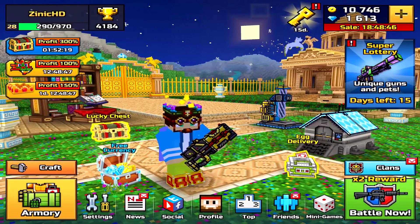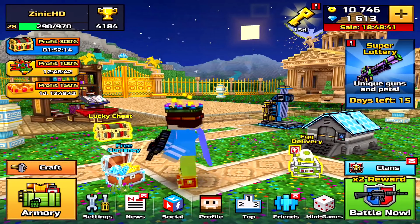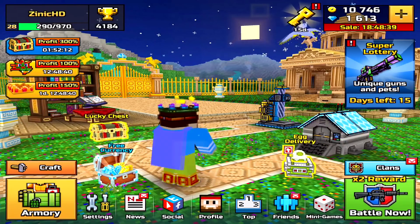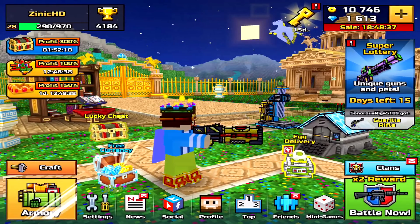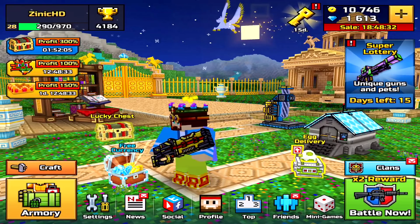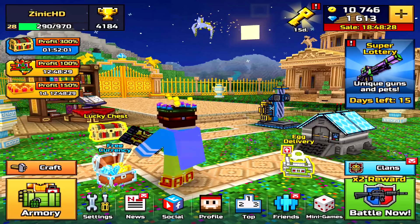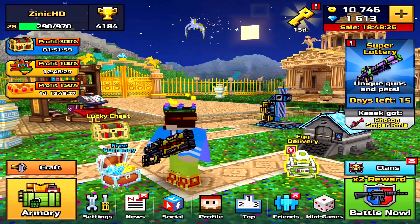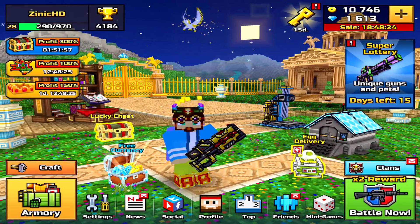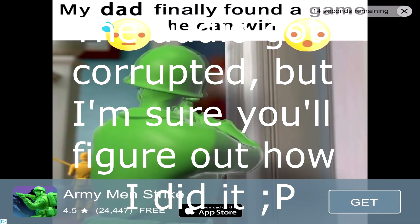Coming up with glitch number five, which is also our last glitch for this video: how to get unlimited gems in Pixel Gun 3D. This won't literally give you unlimited gems, but it will let you skip the ad. As you guys know, if you click on the free currency button, an ad will pop up on your screen. There's actually a glitch to skip this ad. All you need to do is click on the free currency button and wait till the ad pops up.